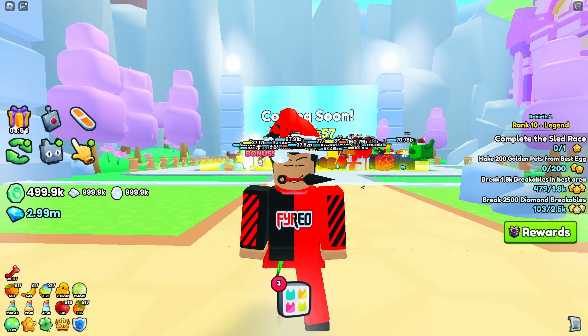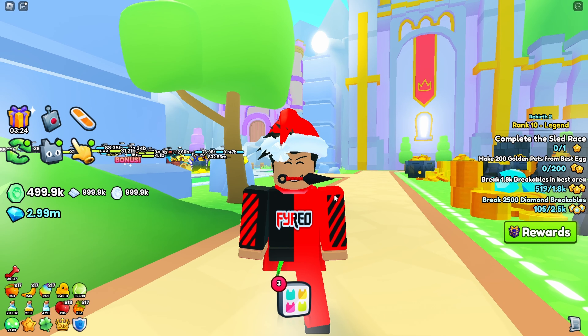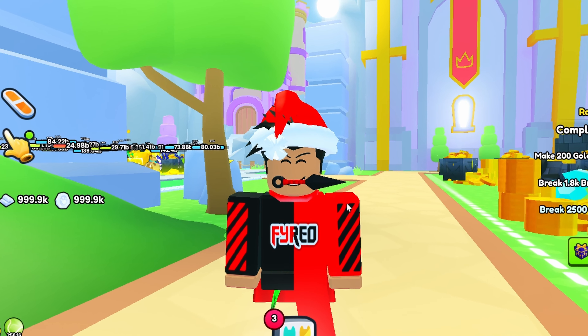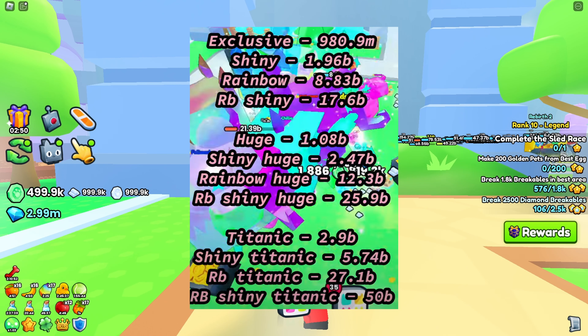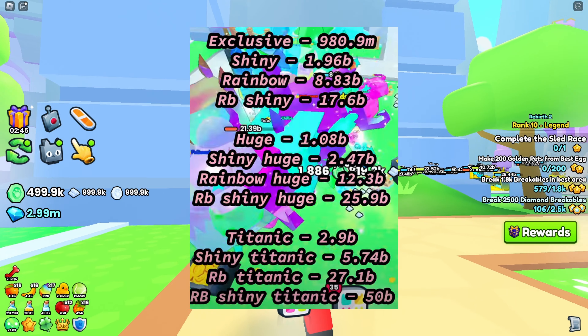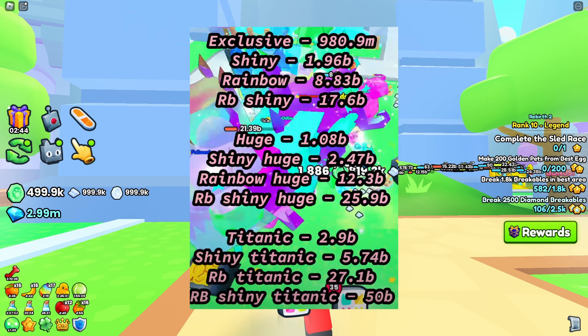Right now there is a glitch going around where essentially exclusive pets, huge pets, and titanic pets' damage values are very all over the place. This person actually did a test with all these pets — I don't have every type of pet here to test it myself, so take all these damage numbers with a grain of salt. You can see that exclusive pets, depending on their modifier — whether that's normal, rainbow, shiny rainbow, golden, etc. — it actually ups in value, and this goes up with huges and titanic pets as well.